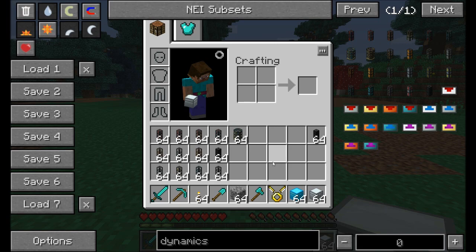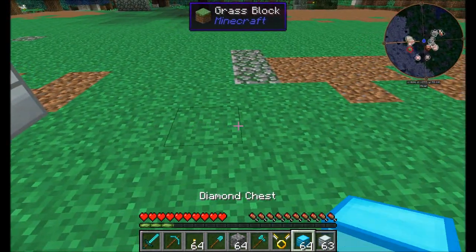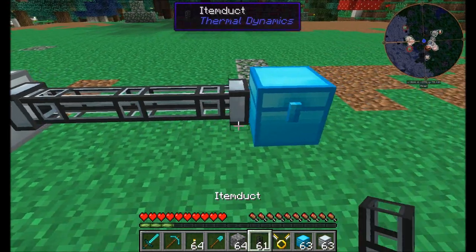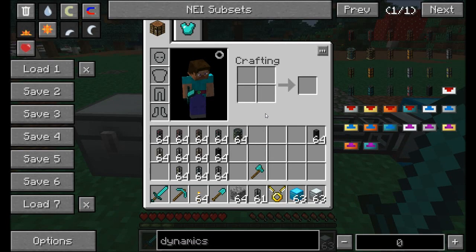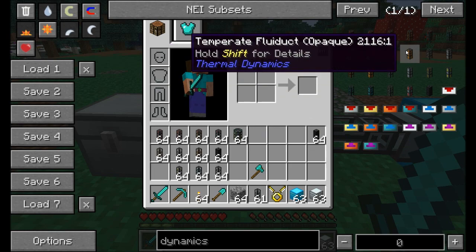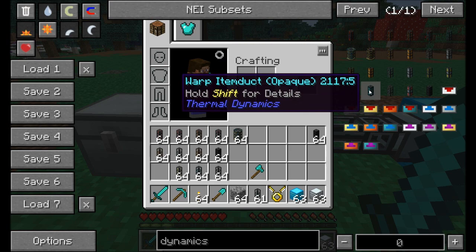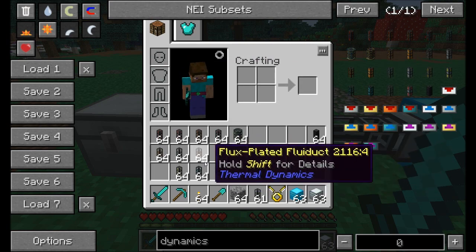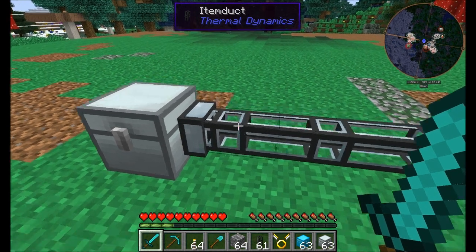Let's cover Item Ducts first. We're going to place some chests in the world to demonstrate moving items around. The first version of Item Ducts is called an Item Duct — you place those in the world. I'm not going to show the opaque versions; there are opaque versions of all these, so if you don't want to see items flowing through pipes, you can get the opaque version. I'm going to show all the clear versions.